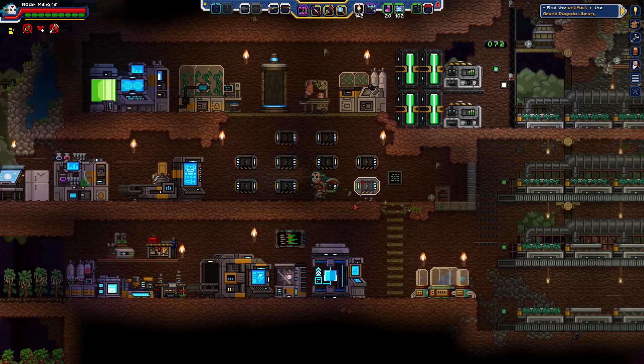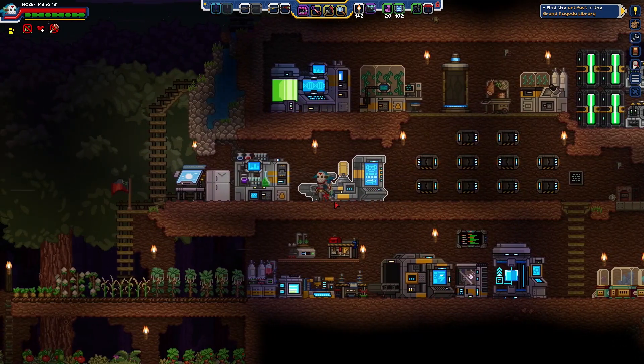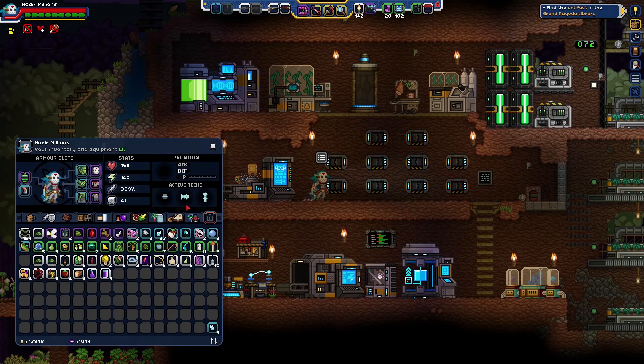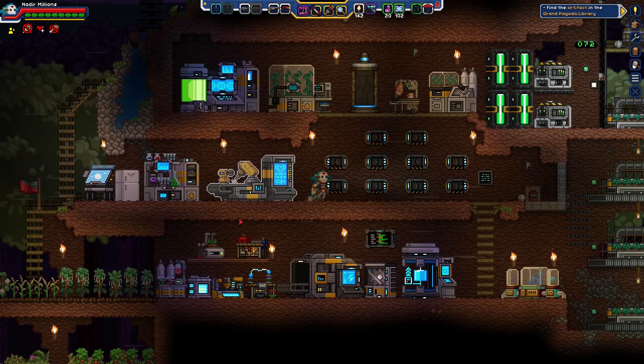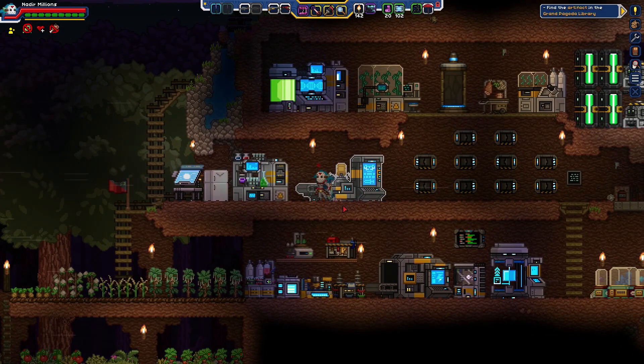Hey hey hey, what's going on folks, welcome back to the neighborhood. I am John, your favorite neighbor kid, and I'm coming back again to play a little bit more Starbound Fracking Universe today. We're gonna continue off where we left off last time — we grabbed our effigium, developed some, smelted it down into effigium bars. I've in the interim looked up a little bit on what we can be working on with the effigium, and it's not as useful as I thought it was going to be.